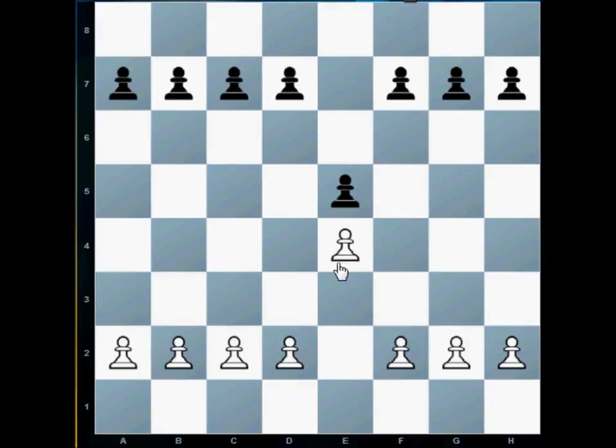Now you'll notice something very curious. Pawns cannot attack forward — they only move forward — which means that this white pawn cannot capture the black pawn. He's only attacking diagonally one square, and there are no pieces standing on those squares, so he is not allowed to move there. He's also not allowed to move forward because someone is already occupying that square. That means the white pawn is blocked and cannot move.